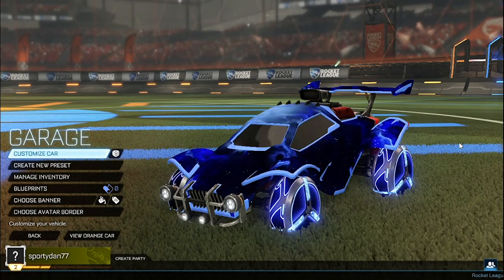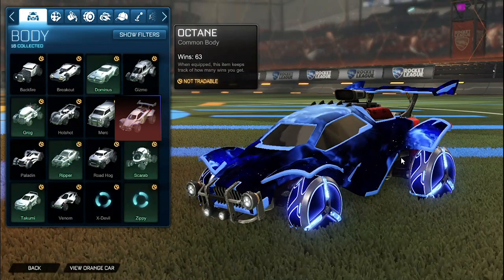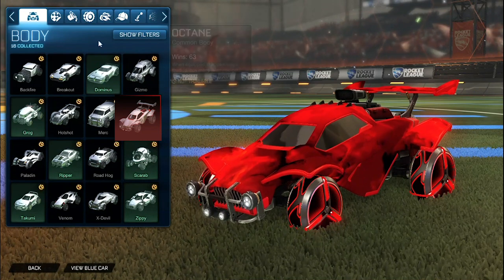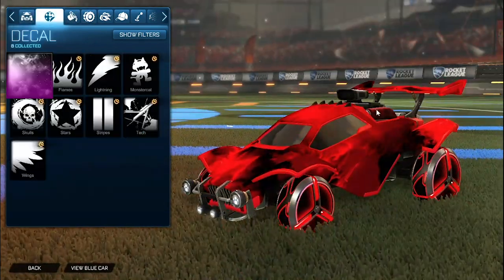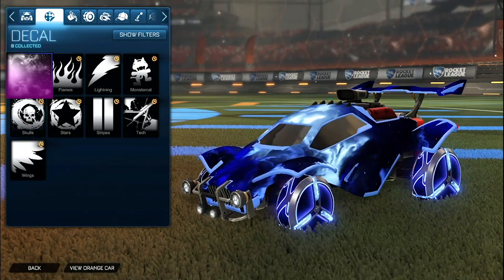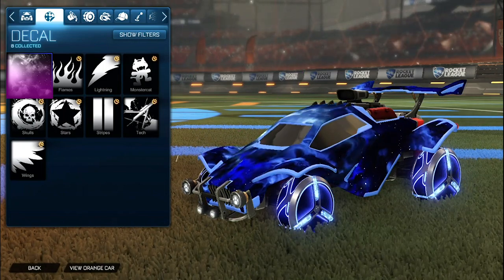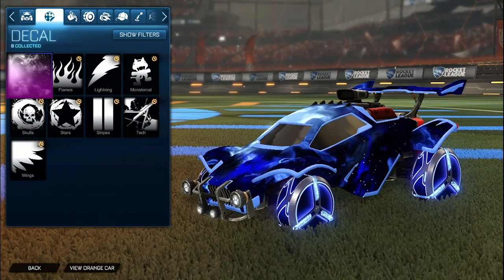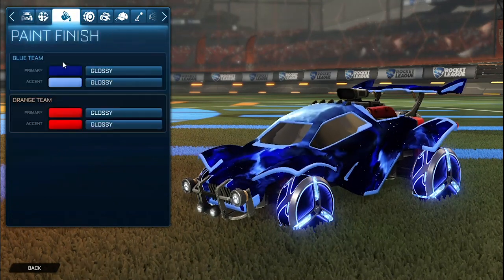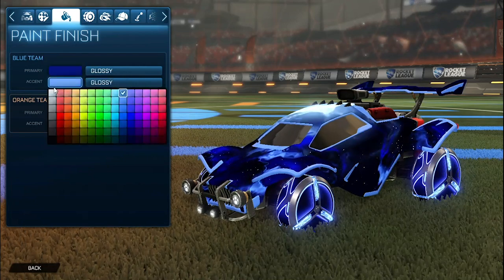So let's get started with the first car design. Starting off for the blue side we have the cobalt Octane, and then for the orange side we have the crimson Octane. For the decal it is the black Interstellar, and then for the blue side we have the cobalt Interstellar. You do not have to use the painted versions — the unpainted will work just fine. For the colors, we have the primary as a dark blue for the blue side and then the accent as a lighter blue.